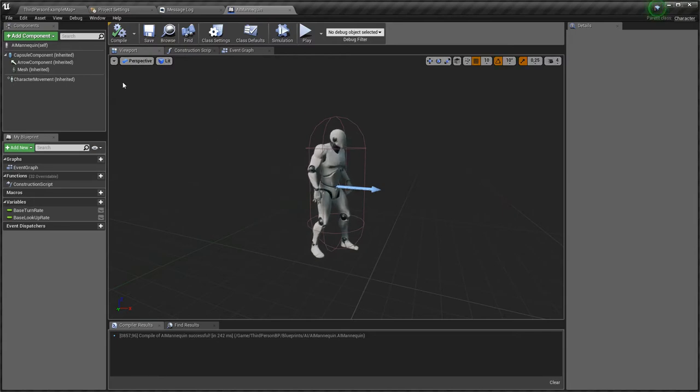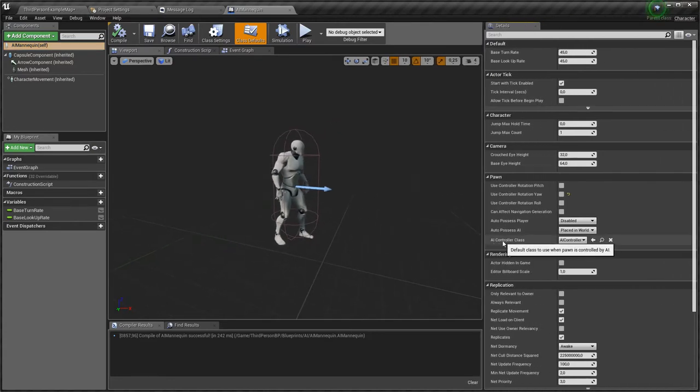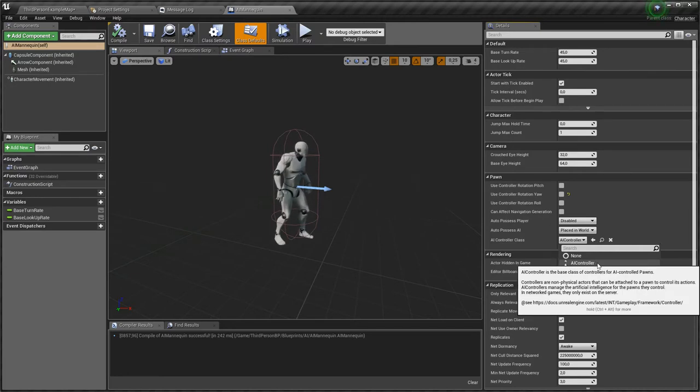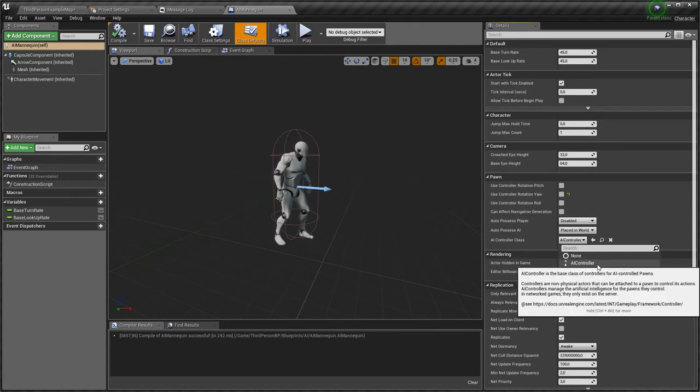On the AI Mannequin itself, under the Pawn section, there is a special parameter called AI Controller Class — this is where you specify which AI controller will control this character. Right now the default AI controller is selected, but you can also choose the Detour Crowd AI controller. I'll start with the default one first so you can see the differences.